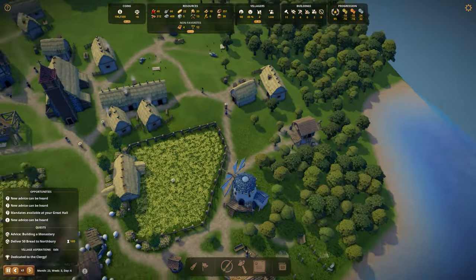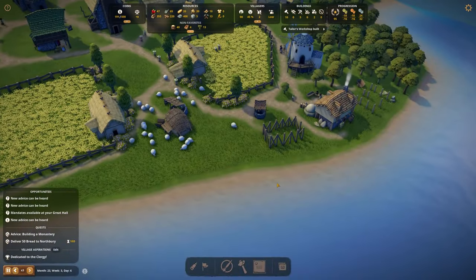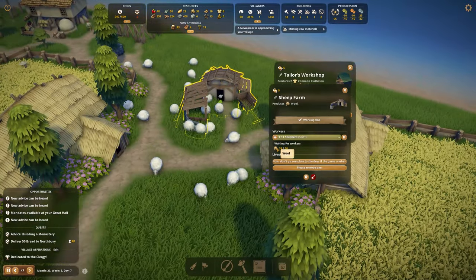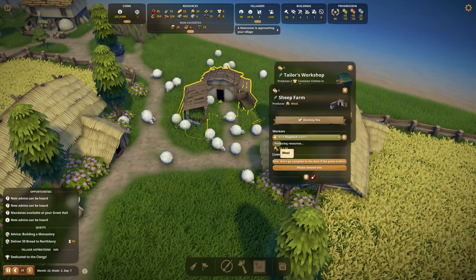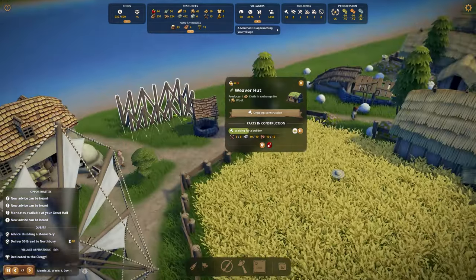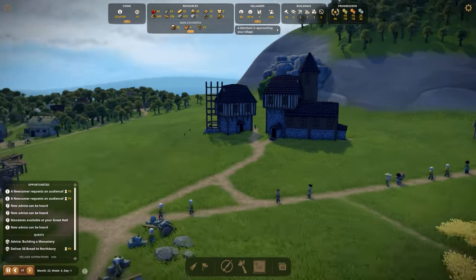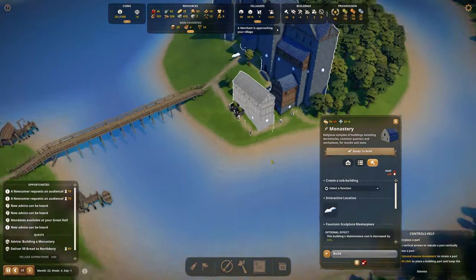We can change the market stand to clothing soon. The tailor workshop is right over here and we do have some cloth. We should stop trading for cloth now because we can produce our own. We have wool being produced, and as soon as the weaver hut is done we'll stop buying cloth. This is looking really amazing!